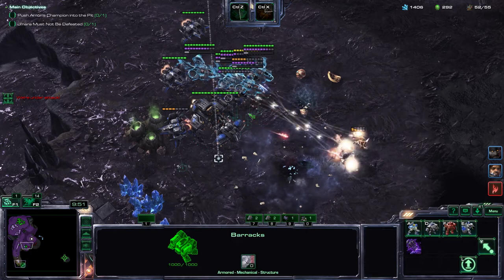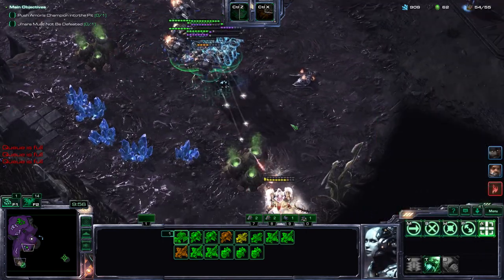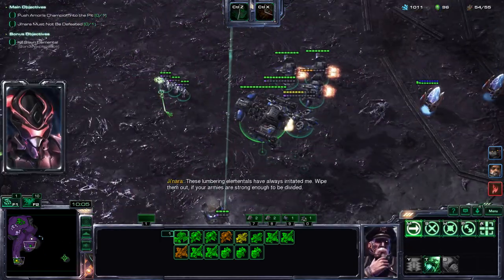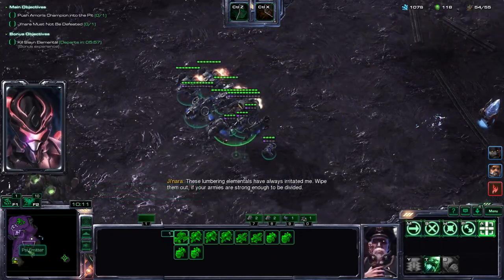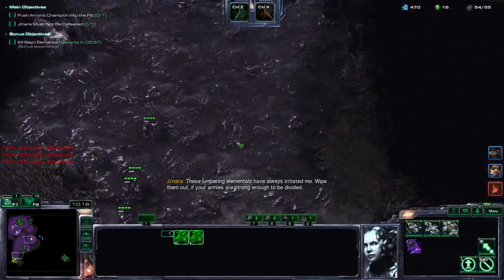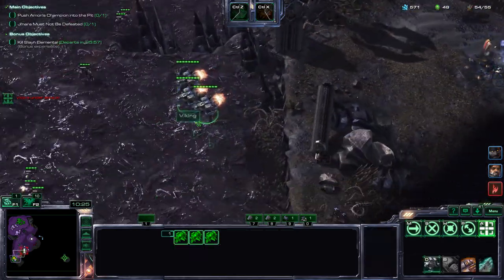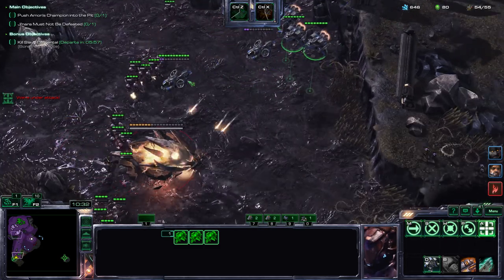Once the Battlecruiser is alive and well, I usually designate my first Battlecruiser as a flagship — meaning that everything I build is going to be routed to that group. Engaging the slain elementals is sometimes a tricky thing to do, but with the Vikings you can essentially just stay out of range and pour it on.